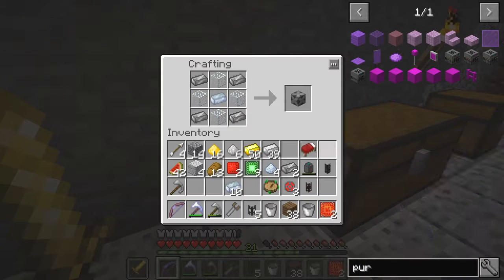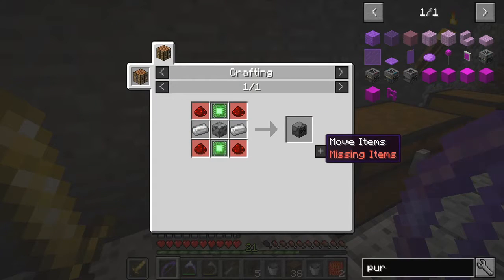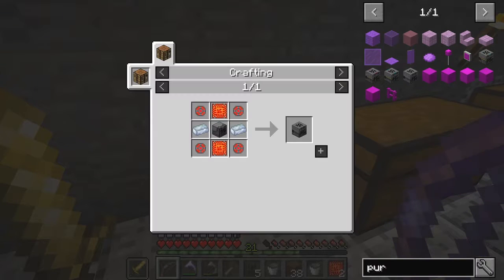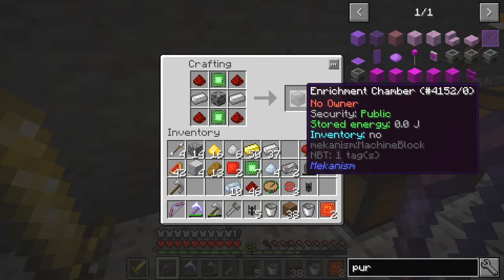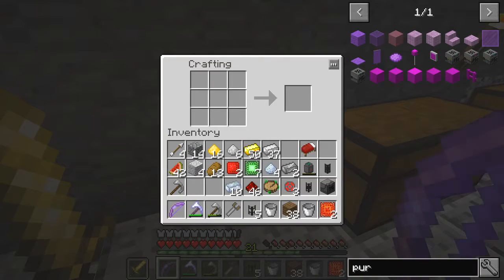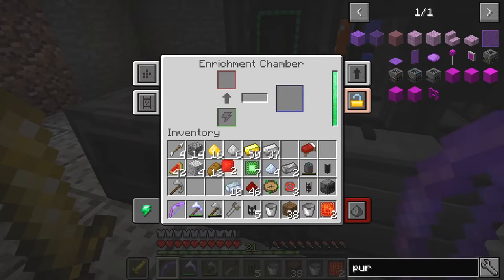I need to make this one first. So we've got one energy frame and one machine frame — steel casing in this case. We're missing redstone from there. I need plenty of redstone here, let's take it all out. I'm missing something else as well. What were we missing? One enriched alloy.